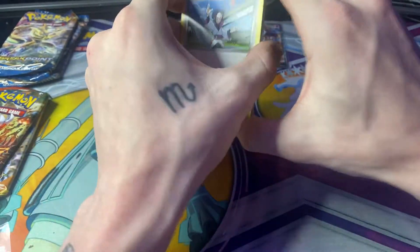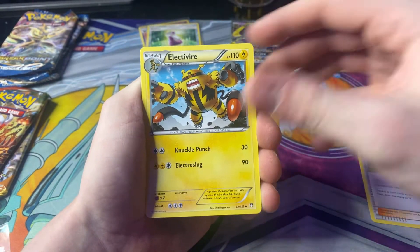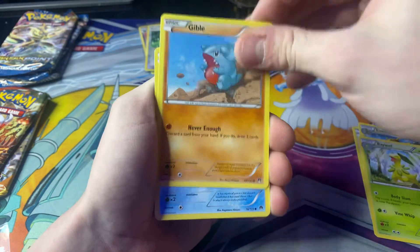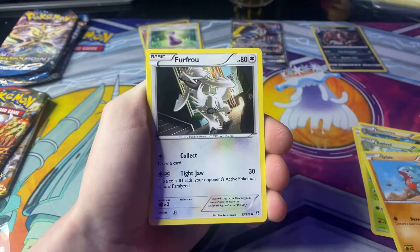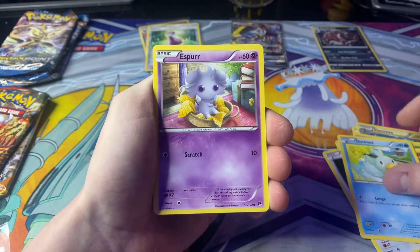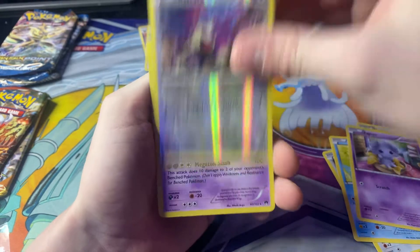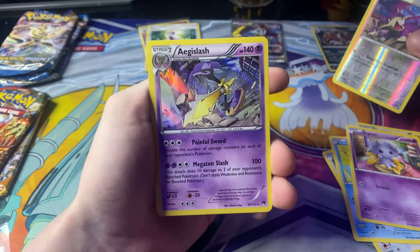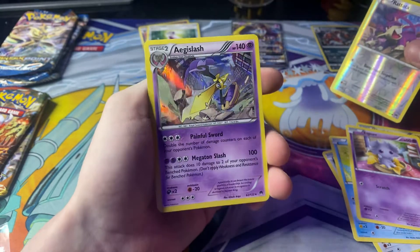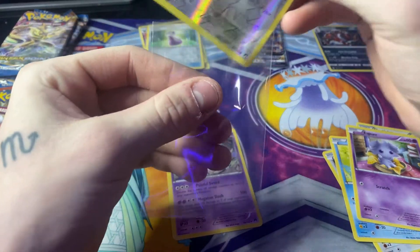Let's put that in my saving file. We have a Psychic's Third Eye, Electivire, Bayleef, a Gible, Psyduck, Furfrou, Ducklett, Espurr, a Reverse Holo Raticate, and a... Aegislash? I don't know, but it's a Holo. I don't really know how to pronounce these very well.